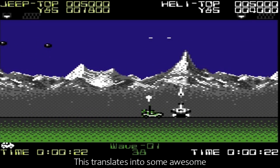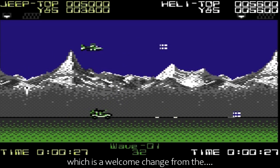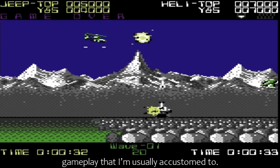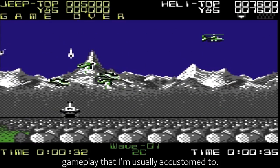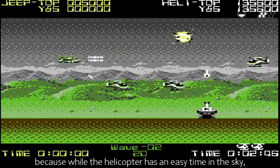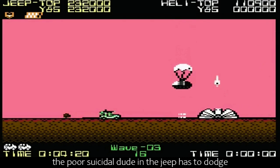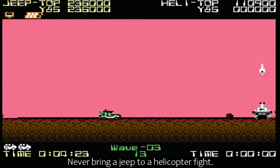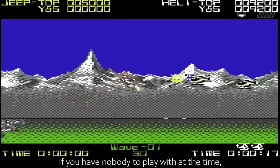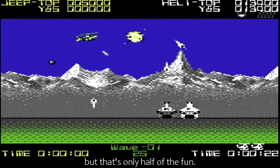This translates into some awesome 'work as a team or we both die' multiplayer action, which is a welcome change from the 'I'm just going to watch you die because you're always stealing my power-ups' gameplay that I'm usually accustomed to. The two-player mode is accessible for players of varied skill levels, because while the helicopter has an easy time in the sky, the poor suicidal dude in the jeep has to dodge repeated death from all angles. Never bring a jeep to a helicopter fight. If you have nobody to play with at the time, you can choose to play a single-player game with either of the two vehicles, but that's only half of the fun.